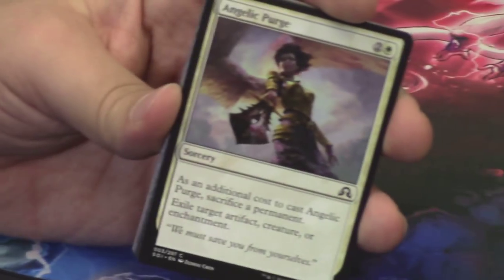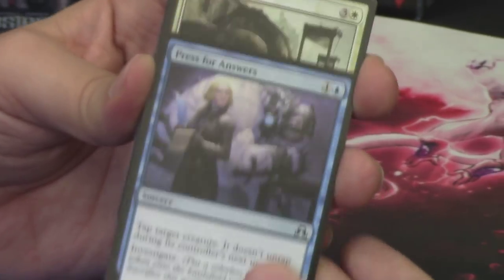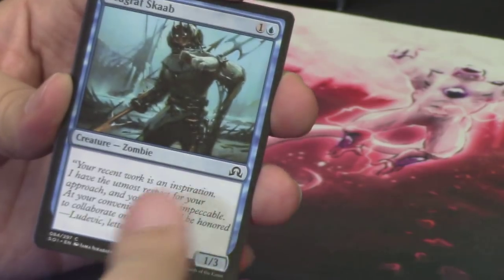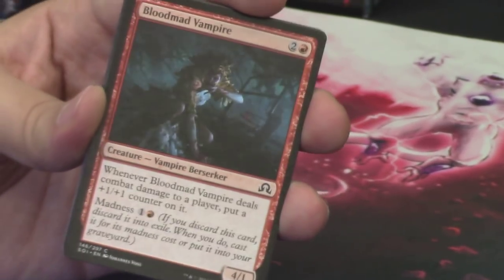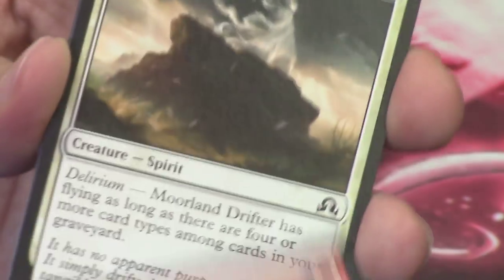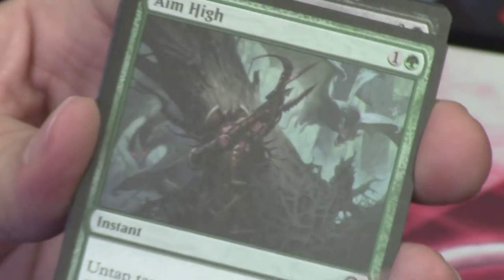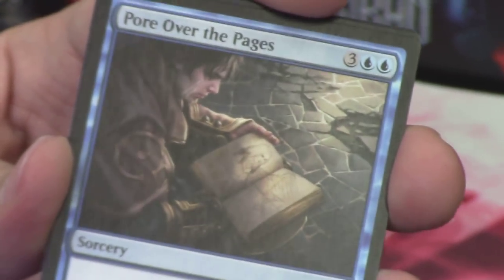We have Angelic Purge. Press for Answers again. Inquisitor's Ox again. Seagraph Scab. Blood Mad Vampire — I believe a new common for us. Love the blues on here with the reds and the blacks, so that's really cool. Moreland Drifter. Structural Distortion. Aim High again. Crow of Dark Tidings. Pour Over the Pages again — Jace figuring out these clues in this mystery. That's our first uncommon.